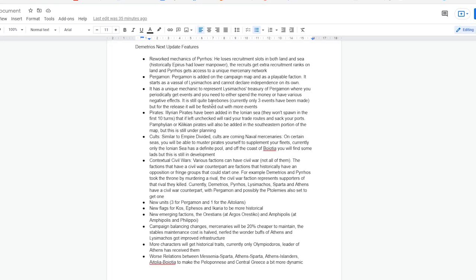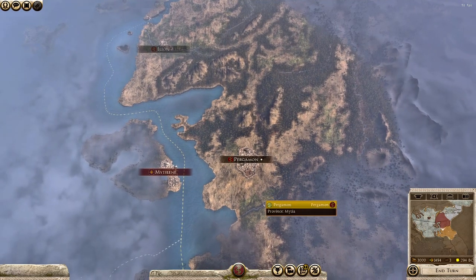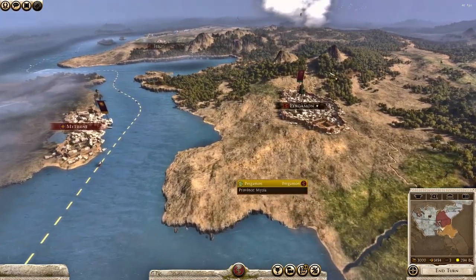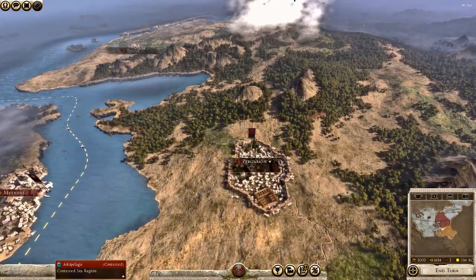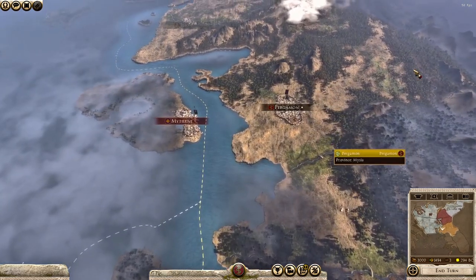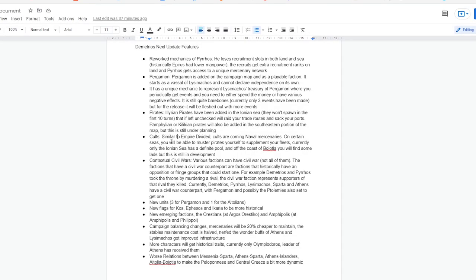Moving on quickly, we've got Pirates — this is awesome. Dynamic gameplay in the form of pop-up navies and armies is really cool in any Total War game, and in this mod it's no different. You get Illyrian pirates off the coast of the Ionian Sea, and more pirates are coming in the future — Pamphylian and Cilician pirates in the southeastern portion of the map. These pirates are going to be raiding your trade routes and port cities, so keep an eye on those. It's a very cool addition.